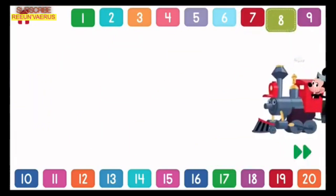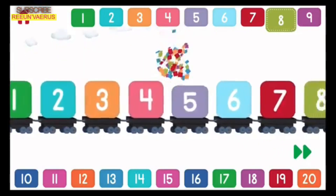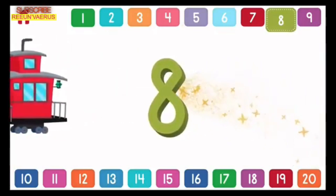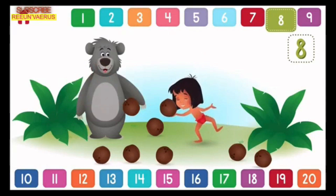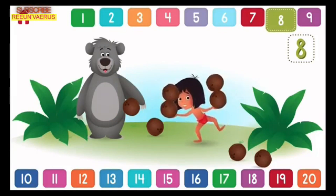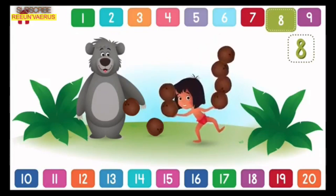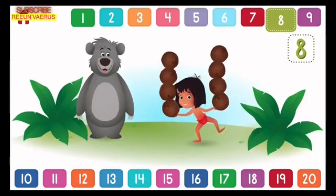Let's count to 8! 1, 2, 3, 4, 5, 6, 7, 8. Can you help Mowgli balance 8 coconuts? 1, 2, 3, 4, 5, 6, 7, 8.